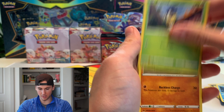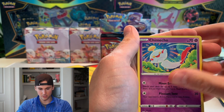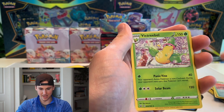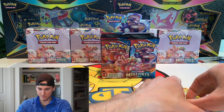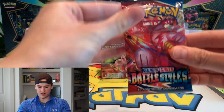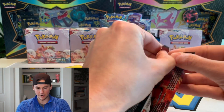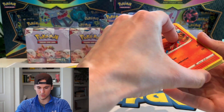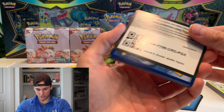Frillish, Blipbug, Rolycoly, Chimshu, Onix — amazing artwork — Tower of Darkness, and a Victory Bell. Already three packs in and not even a holo. It's pretty crazy. The pull rates on these are insane. I've been seeing some people getting some really good pulls but I guess you really have to keep going.